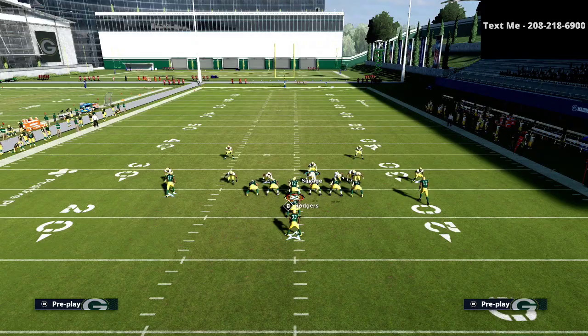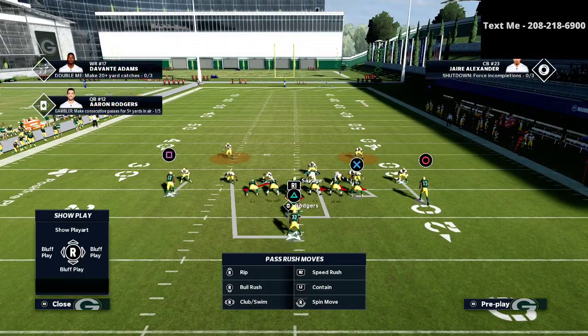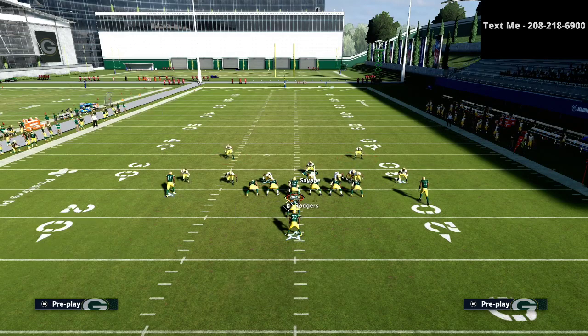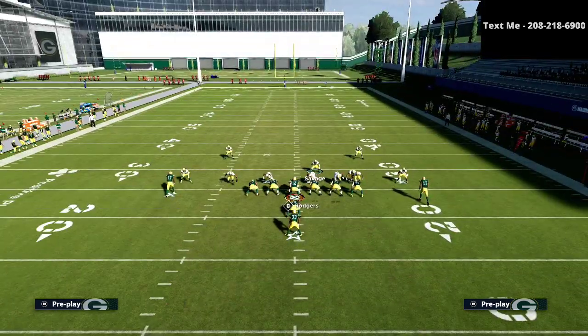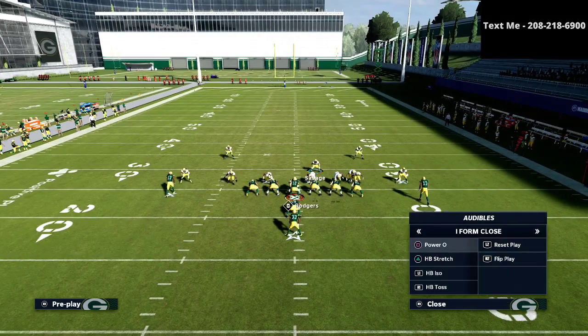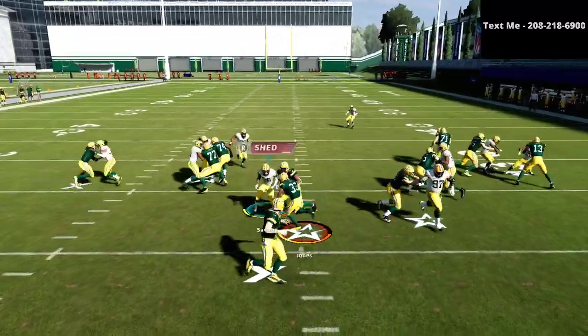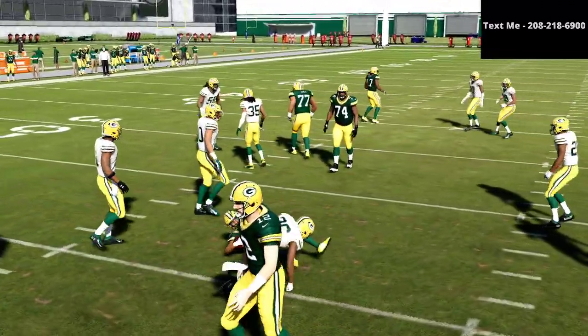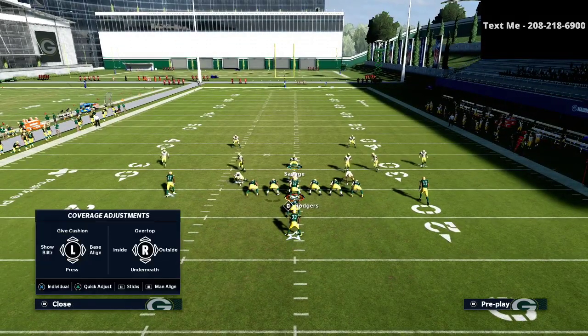If you're a little nervous about playing Cover Zero, here's another option: take the strong-side linebacker manned up on the fullback and put him in a curl flat zone. Take the strong-side safety and put him in a deep middle third. Watch the fullback — if he goes out on a route, go guard him. You can set the curl flats at around 25 yards and still get the same effectiveness, with the backside safety handling the cutback.